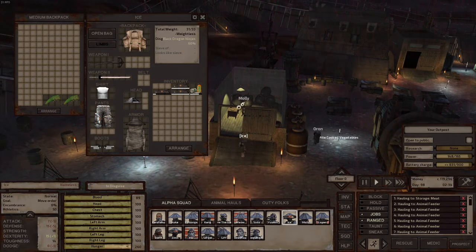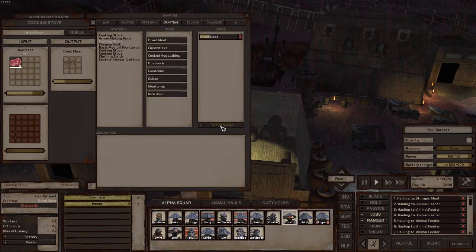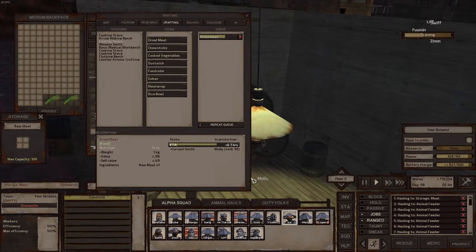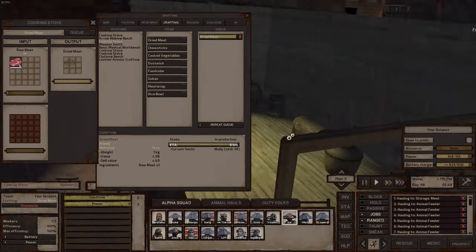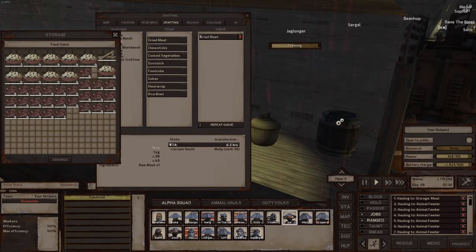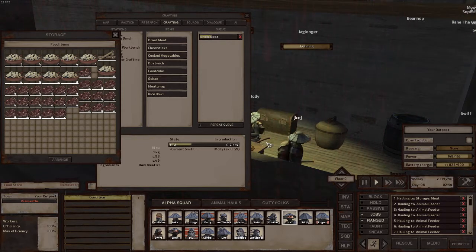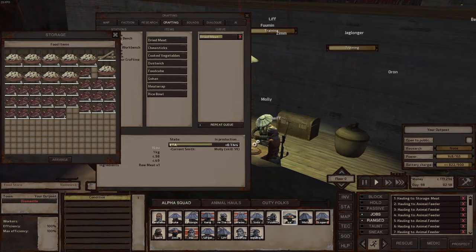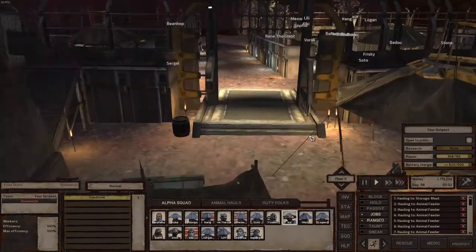Her name is Molly — she's the cooker. Boom, you see. Sometimes there's a bug; if there is, just right-click somewhere else and that fixes it. Molly went to pick up the raw meat and now she's cooking. Also when you set up cooking you want to press Q to set it on repeat, so she keeps taking raw meat and making food whenever there's more available. You also need to assign someone to haul the cooked food from the stove to the food storage, because the cook only cooks — she won't haul it herself. You shift right-click that job for the hauler.